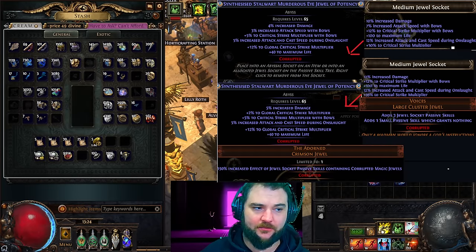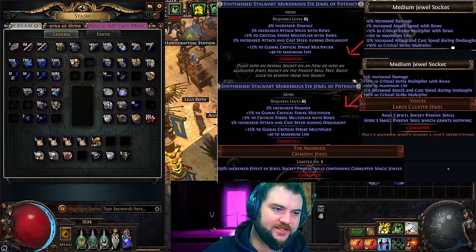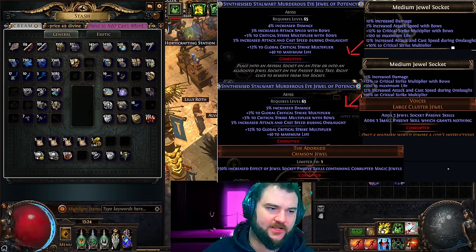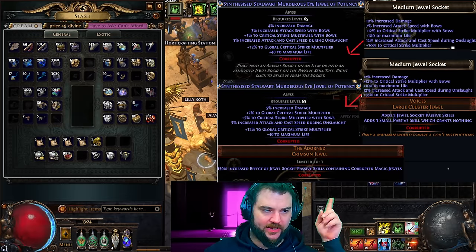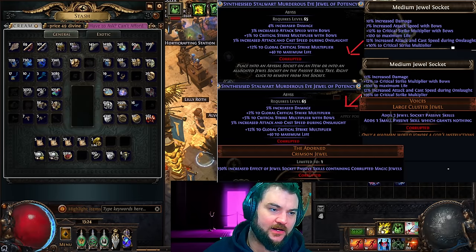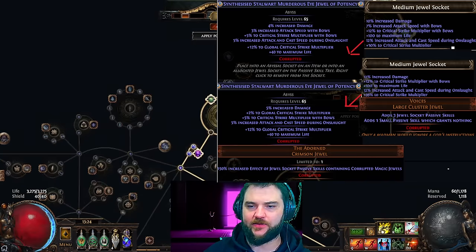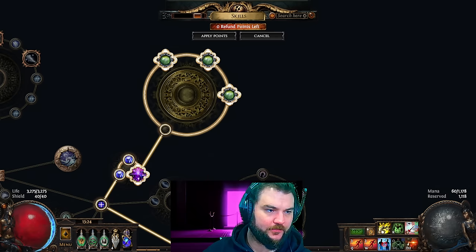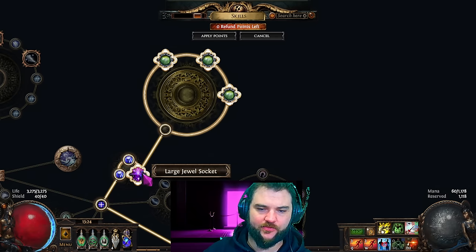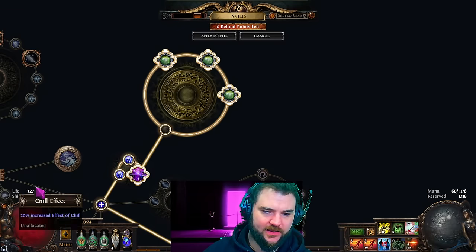In total from that one jewel we get 42% crit multi, 19% attack speed, 10% damage, 100 flat life, and 12% cast speed. That's obviously incredibly strong, and you can do that multiple times. Another thing that takes it to the next level is the Voices jewel, which adds three additional passive skill slots where only one grants nothing. So functionally you spend three points on the cluster as normal, one blank point, and then you get three jewel sockets — seven points total for three times this jewel's worth of stats.